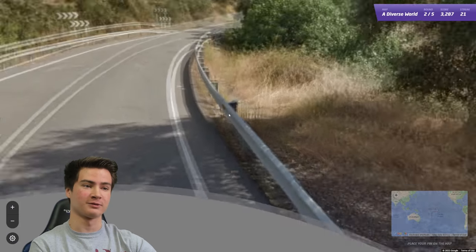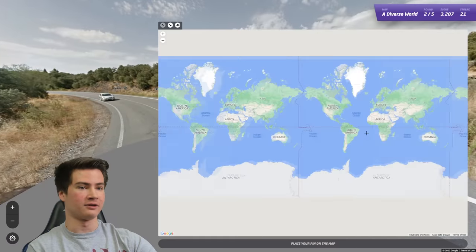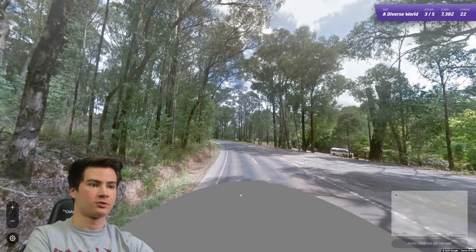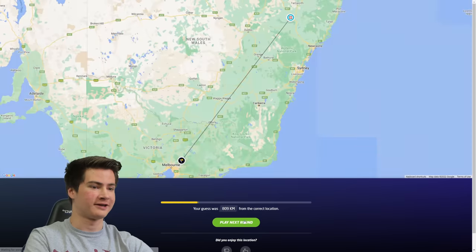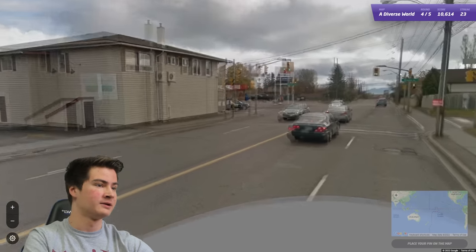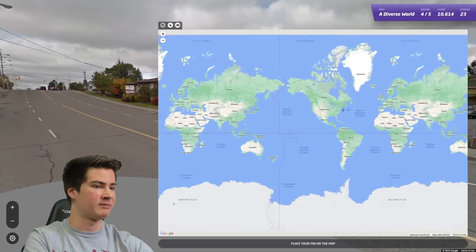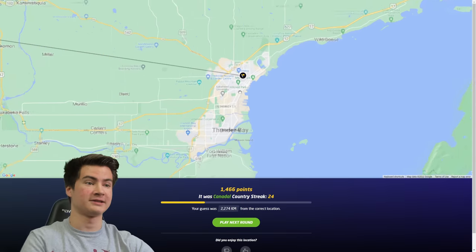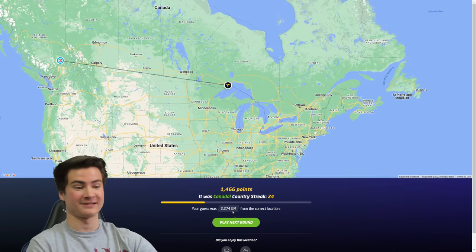This one looks like Spanish guardrails with the yellow reflector, also the chevrons, white road lines, general landscape as well. There we go. Next one looks like Australia - Australian bollards. Just going to fly through these rounds and try to get up to a good streak. Here we're going to be in Canada - looks like British Columbia with plates and mountains. Oh no, Thunder Bay - never mind. More evidence that I don't know my Canadian plates or landscapes.